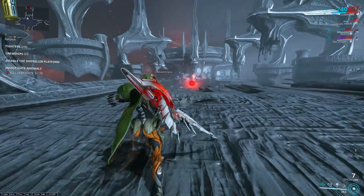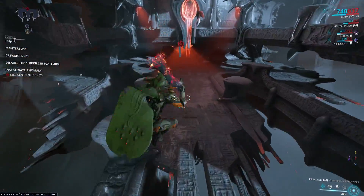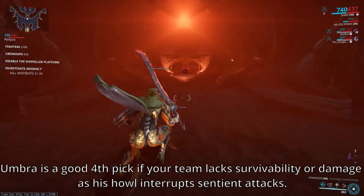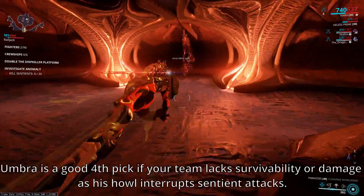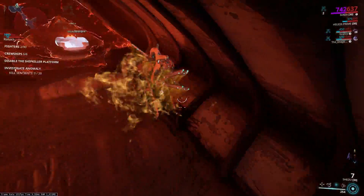For this farm, the team comp is Avarice, Atlas, and Nekros. You can run a fourth person — probably Khora or Hydra — but typically I do this farm in groups of three. It's not like it hurts to run three.